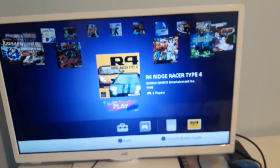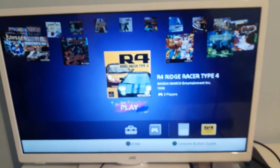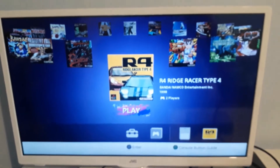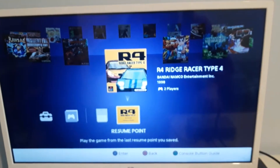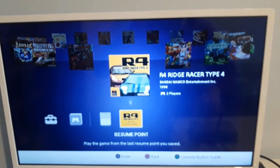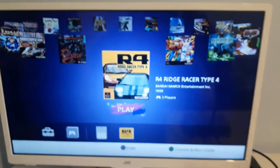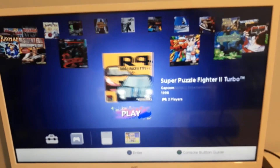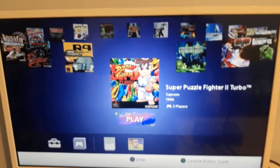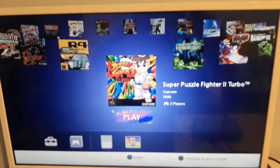There are some games that I like, like Ridge Racer Type 4. I'm into racing games and I really like it. There are some games I don't normally play, so I just play the games I enjoy. If you go down there, there's settings, guides, memory card, and resume point. There's actually a resume point — if you want to continue on a game, you just click that button. Let's get Puzzle Fighter. It's quite fun — it's like a crossover between Tetris and Street Fighter or something.